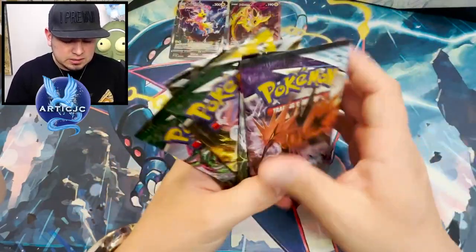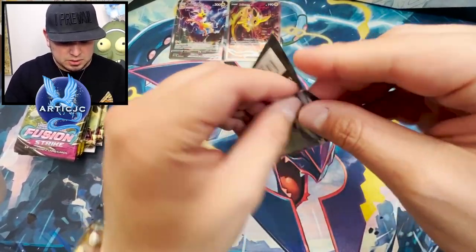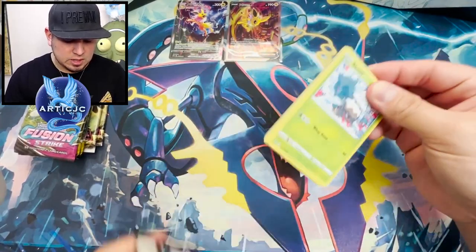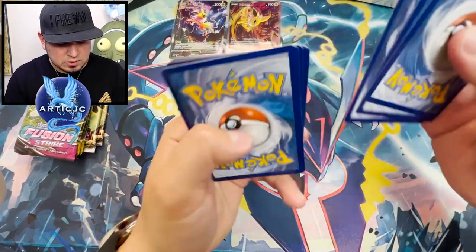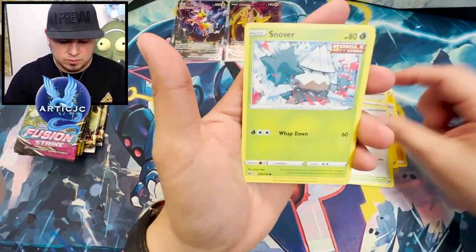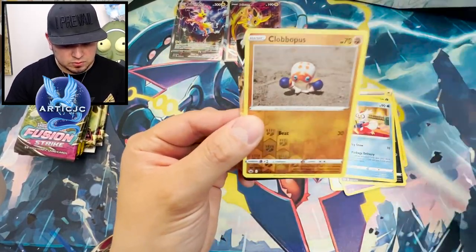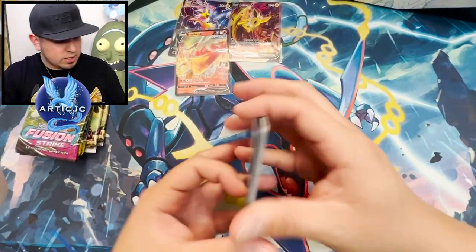Let's save the Evolving Skies for last. We're going to do Chilling Reign first. It has been a while. Chilling Reign, please don't let me down — throw in an Altare. I think you've done this before. Agatha, a scroll with something... Snover, Boltizle, Ghastly, Koffing, Slowbro, Calyrex, Reverse Rare — Yo, Blaziken V! Off to a good start already with a Rare.